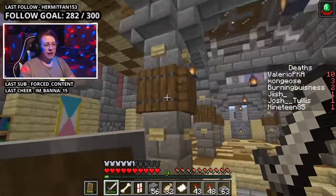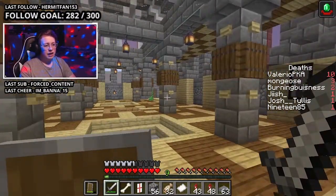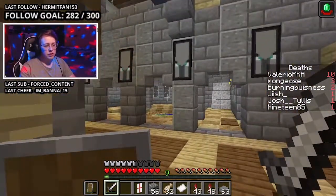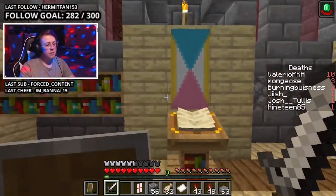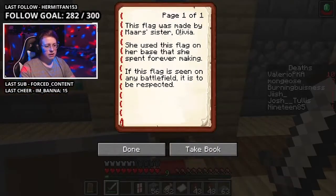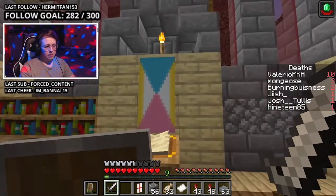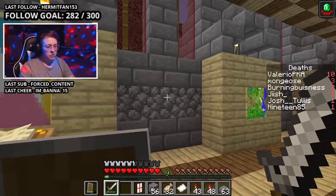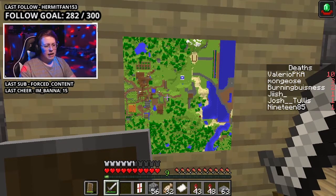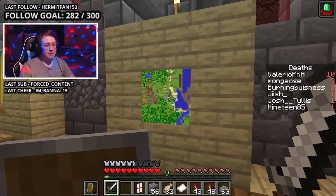In here we have the room of treasure — and a creeper apparently. Let's look at some of the treasures that we have in the treasure room. We have this flag which was made by my sister Olivia — I thought it was cool so I put it in here. This is the first map ever. It's a bit outdated — that's not the first map that was ever generated.